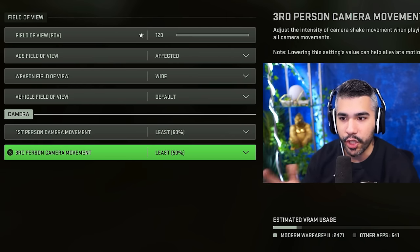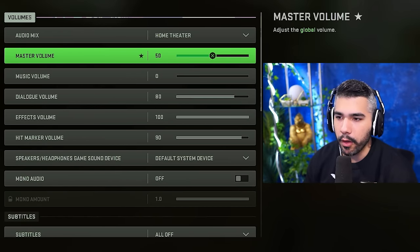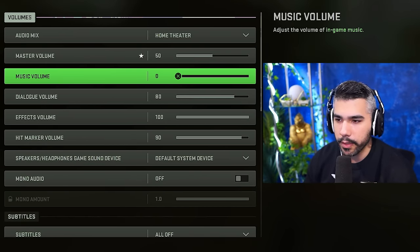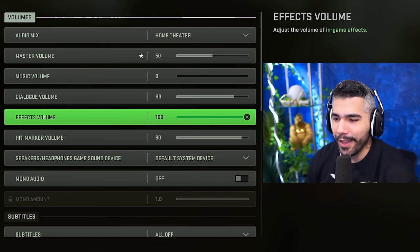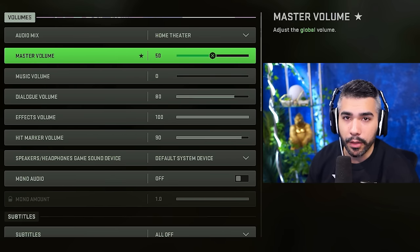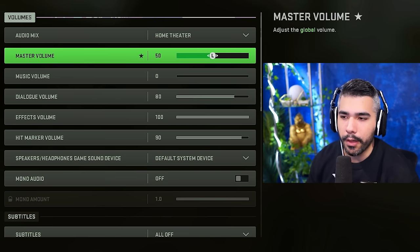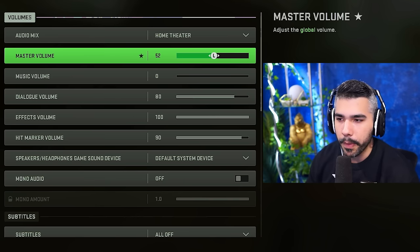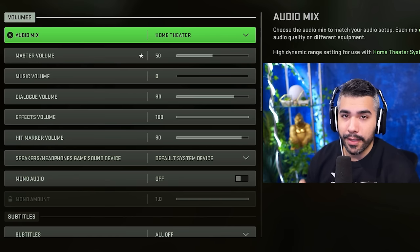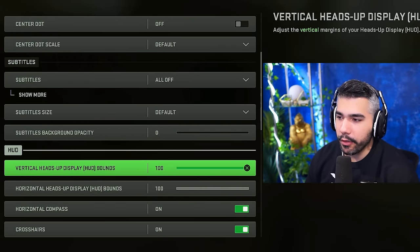Vehicle field of view: default. Change your camera to 50 — this causes less shaking, meaning less visual recoil when shooting. For audio: I play on home theater. Master volume: 50. Dialogue volume: 80. Music volume: zero — it can be quite annoying. Effects volume: 100. Hit marker volume: 90. Make sure auto mix is set to home theater — this will be a game changer.